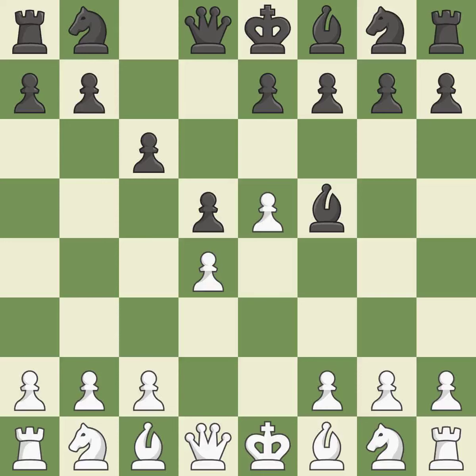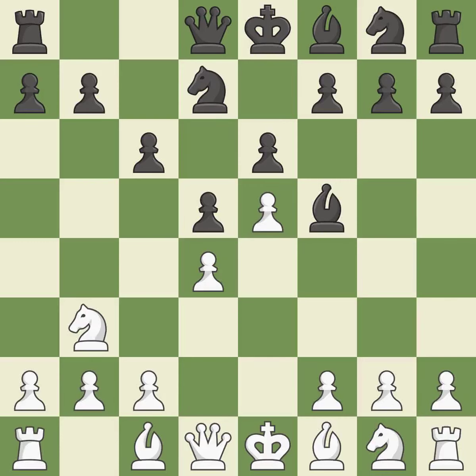Bf5 develops the bishop where it controls the important e4 square. Black can play e7-e6 next without trapping the light-squared bishop on c8. This develops a knight from its starting square, activating it. The bishop is prepared to move into a functional square. A knight moves out of its starting square and into the action.